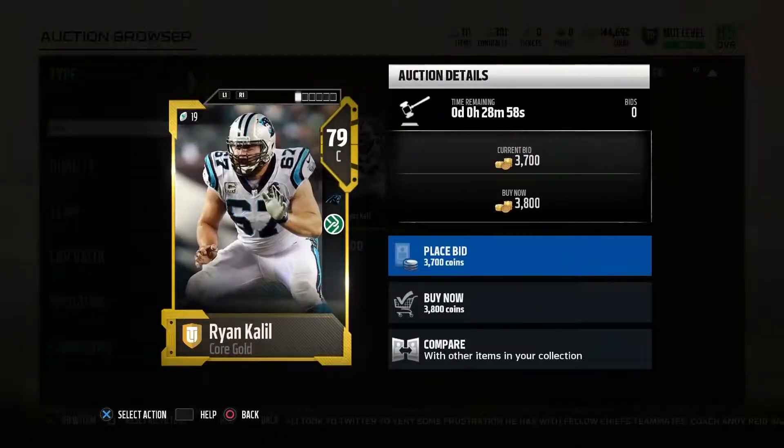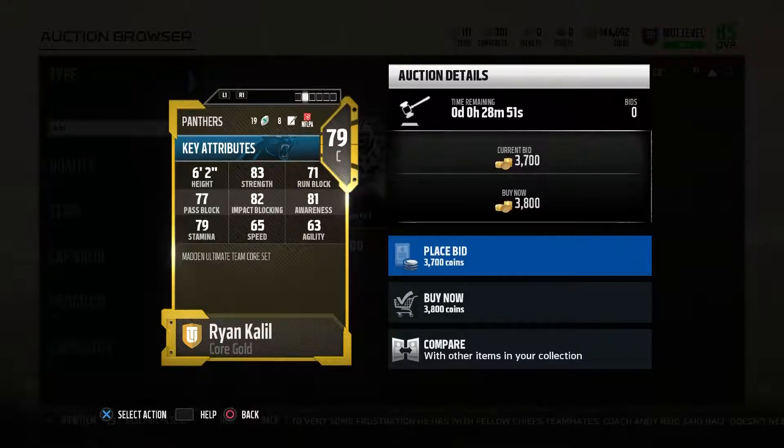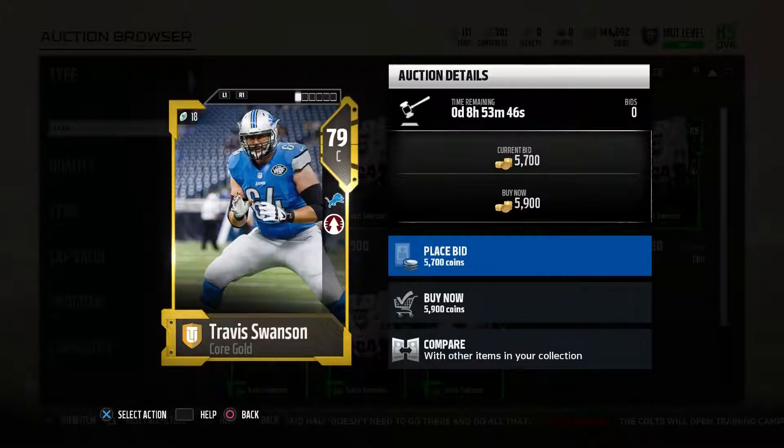Starting off pass blocking with Ryan Khalil, 79 overall for 3,800 coins. He's got 83 strength, 71 run blocking, 77 pass blocking, and 82 impact blocking. For pass blocking, 77 pass blocking and 82 impact blocking are very good. He also has 81 pass blocking strength, which is huge, so he's really going to be a good pass blocker.